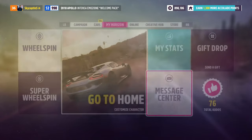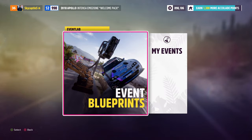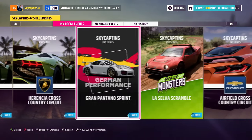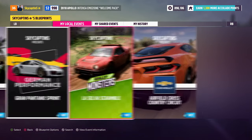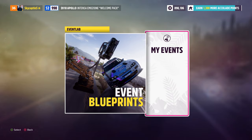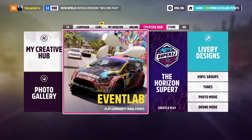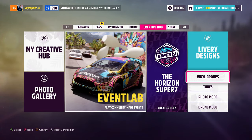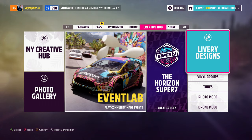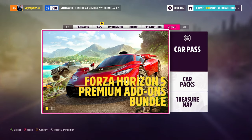Check the message center occasionally because you might get daily payouts, gifts, and drop-offs based on what you've been creating. The Event Lab is a big feature where you can play what other people have created or create your own events — you can change modes, car requirements, and more. There are also vinyl groups and livery libraries to download or make your own, a photo mode, a drone mode for an overhead view, and the store with car passes.